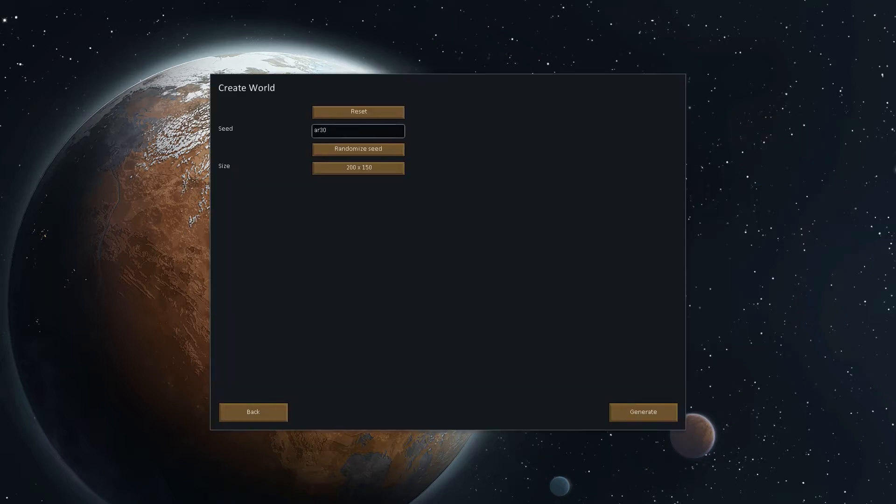So we're going to create a brand new world here — I'm just going to do random seeds and see what we like. You can choose the size of your planet, as big or as small as you want; 150 by 112 is as small as you can go, or 400 by 300. Each of these little units is a different map, so you can have up to 12,000 different colonies in that single map.